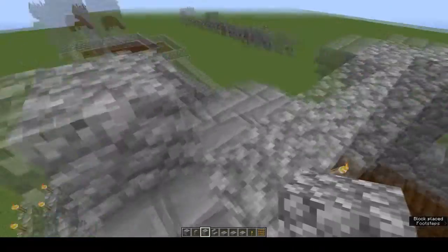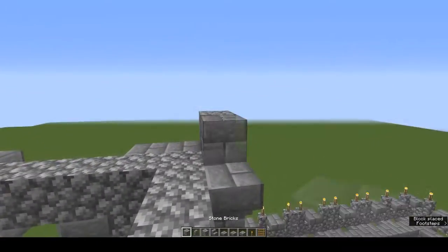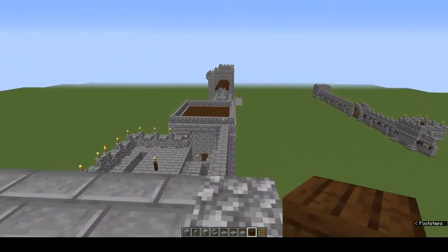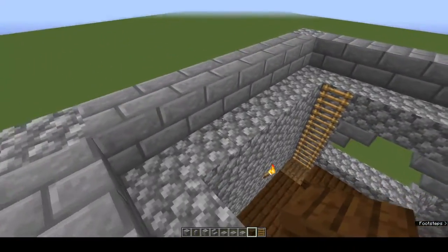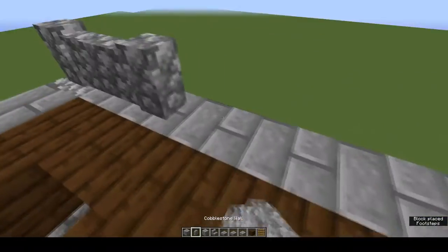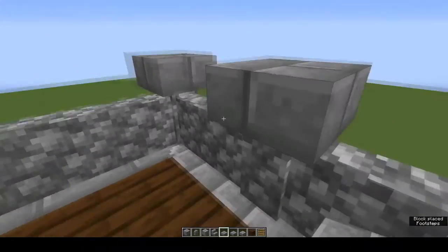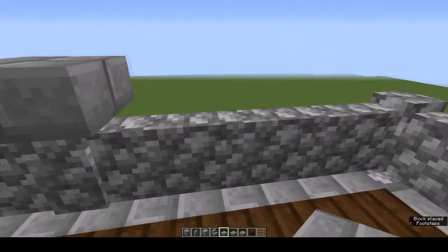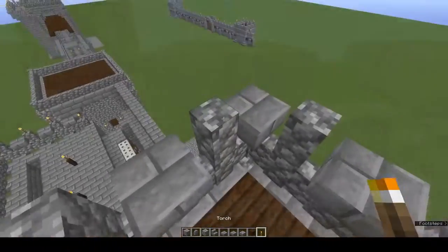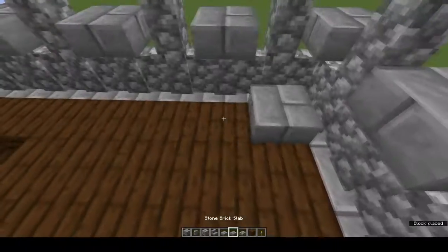At the top, cobblestone block in each corner with stone bricks in between. Now we finish this off as we did the shorter tower: dark oak plank floor, cobblestone wall all the way around, stone brick slabs on every second wall starting in a corner, cobblestone wall spikes in between, torches on top, and a stone brick slab floor.